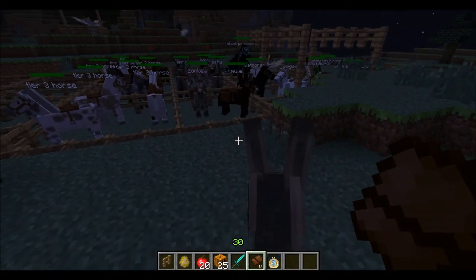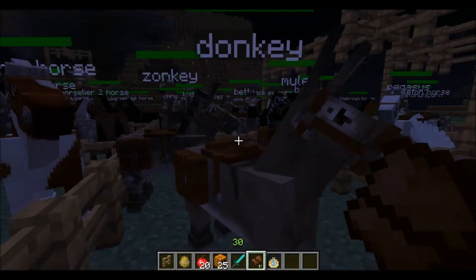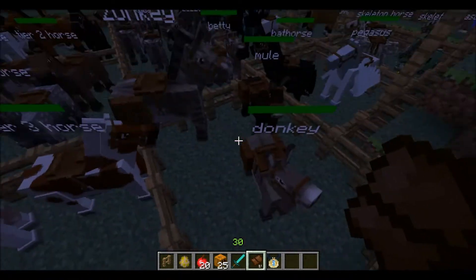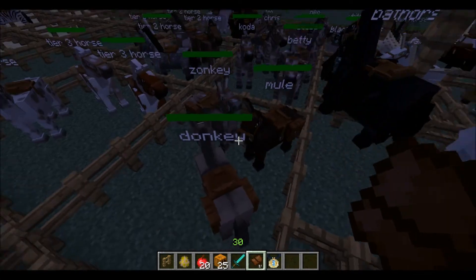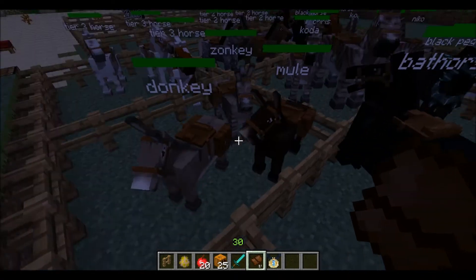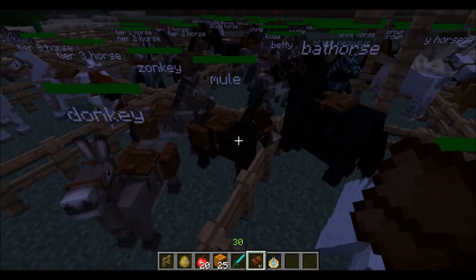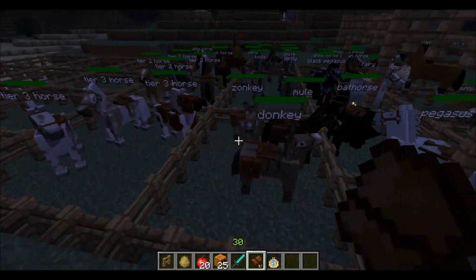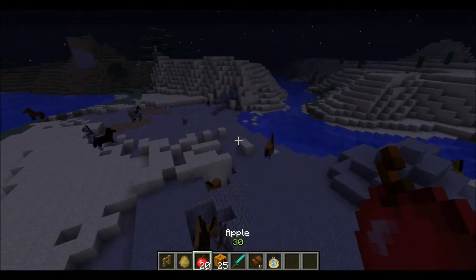You can also breed a zonkey - donkey with a zebra, you get a zonkey - which is just the same as a donkey, it just looks different. But you can get a mule - you breed a horse with a donkey and it's practically just as fast and jumps as high as a horse, but this one is smaller. And they can carry saddlebags.